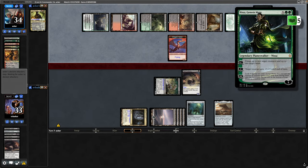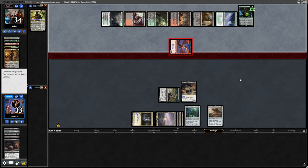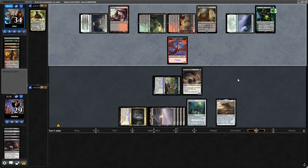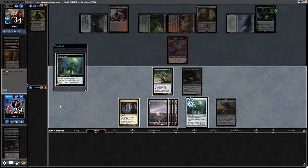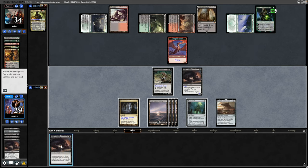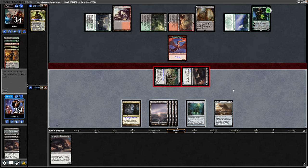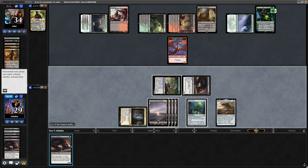Nissa, Genesis Mage this time — don't often see that one, but it has a lot of loyalty unfortunately. Opponent swings at us with the Dragon again — no point in holding it back thanks to fear. Nissa pluses, untapping their stuff, so that goes straight up to seven loyalty. There's another Rat Colony. I decide to hold off playing it until the second main phase for some reason — making a few mistakes, still learning the deck. Could have had a plus-one buff on the Rat Colony, could have had Nissa at one loyalty instead of two.